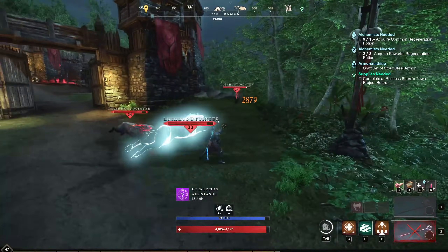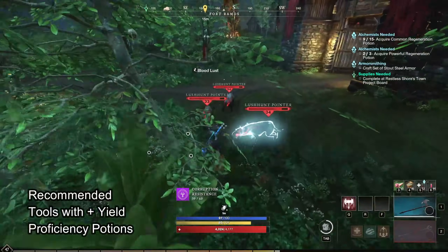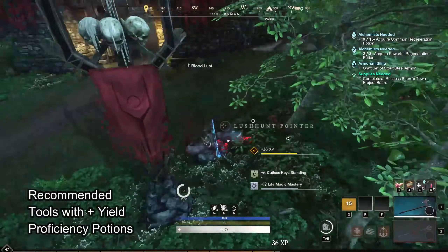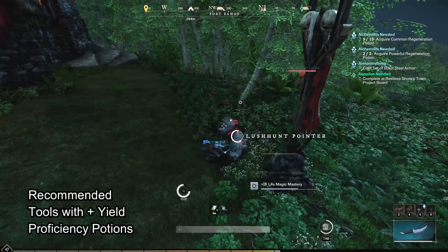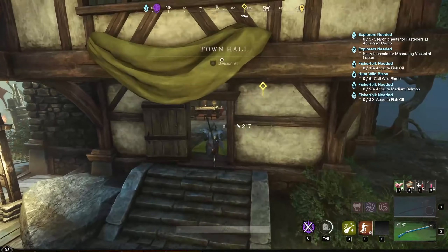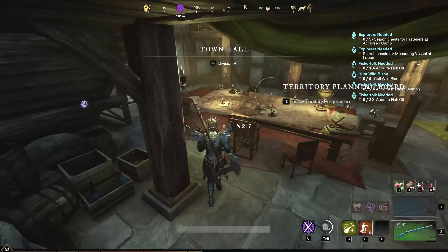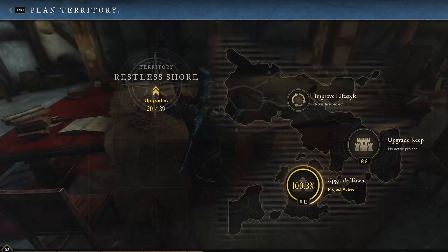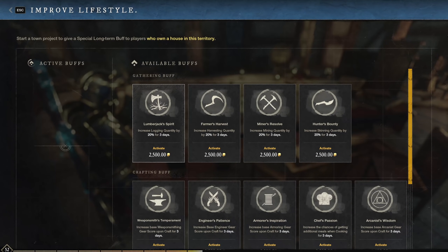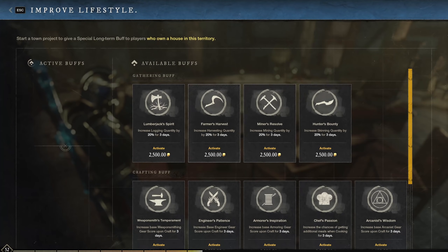It is highly recommended to use a tool with bonus yield and a proficiency booster to boost it even further, so always keep that in mind with this farm. Always take a look at the region buffs as well. Some regions have a buff that boosts skinning yield by 20%, and to check this out go to the region's town hall in the city. Under improved lifestyle there is an active buff section where you will see all active buffs — if skinning is active, I would consider focusing on these areas.